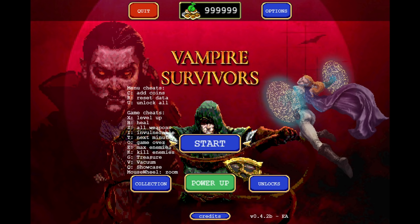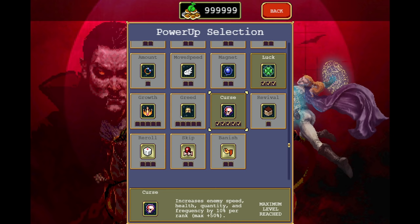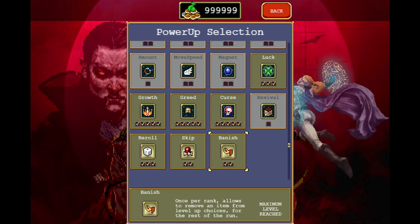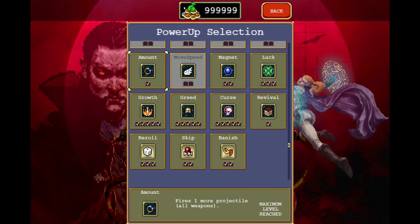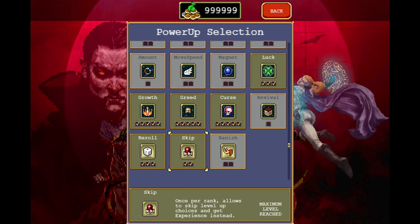Number one: the gold limit shown is one shy of one million, but the game keeps track of everything you have. I constantly get asked why my gold doesn't decrease, what cheat or hack I'm using — there's no hack, there's no cheat, just 400-plus hours of game time and a lot of gold farming.